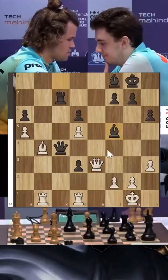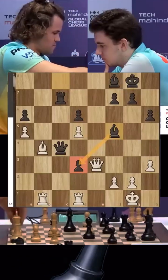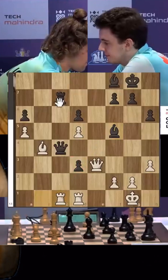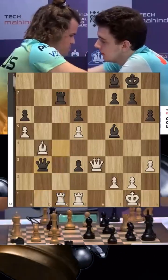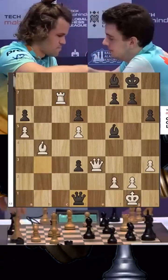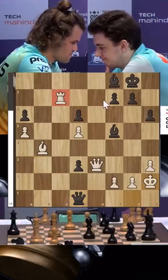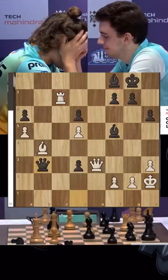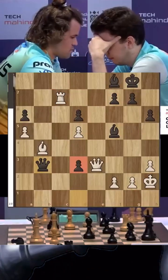Bishop f5 — Duda wants to support the pawn, but he's a pawn down and an exchange down. Rook c1 is a great move. Are you going to lose more material? Duda has seen this coming — he takes, and takes on d1. Magnus moves his king up; his rook is now very active and attacking the black king. Duda plays queen b3 and still has some chances with the pawn on d3 alive.